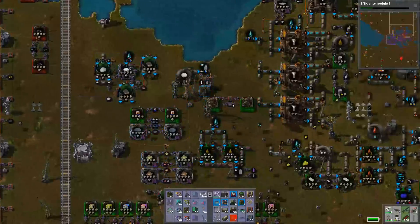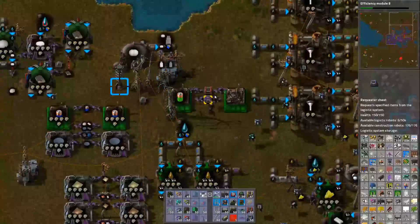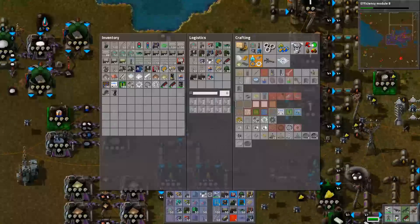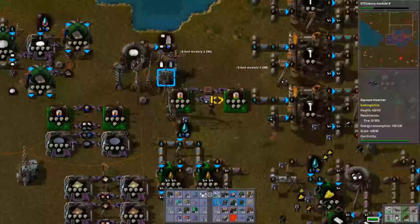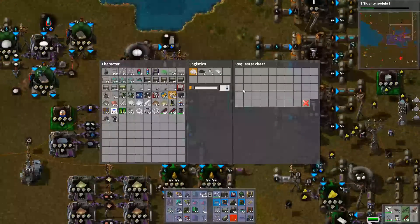That'll do right there. Gives me plenty of coverage. We're going to make the final batteries. Let's throw some god modules in there. So, you're going to request everything we need for god modules. I don't think we have any of this stuff, but we'll find out.